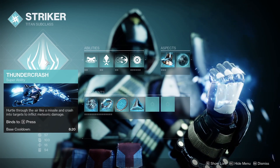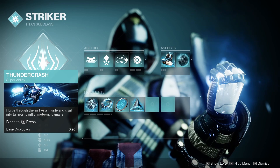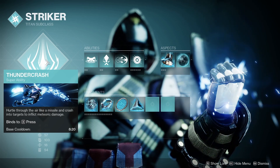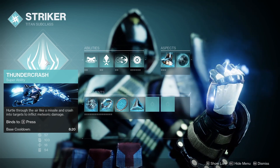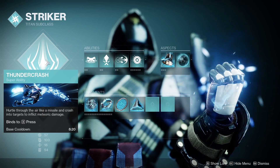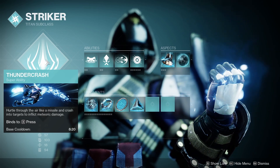Starting off with the subclass, we have the amazing Thundercrash for some insane instant damage. Using this super to panic-clear a group of adds or melt a champion is always a good idea, but be careful as it can sometimes leave you out in the open. We also have the artifact perk Thunderous Retort, increasing the damage by 30% while amplified or at critical health, so be sure it's active before using.